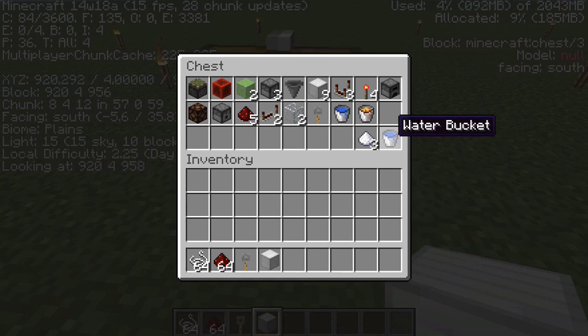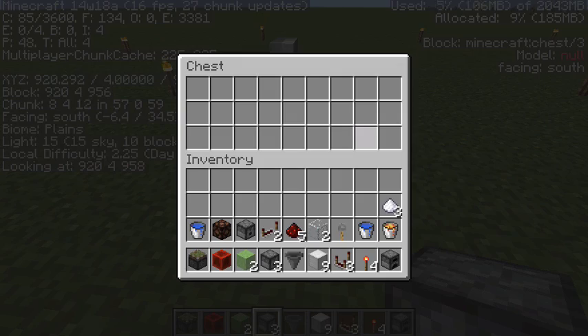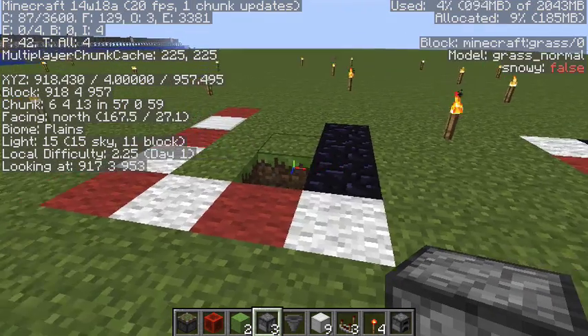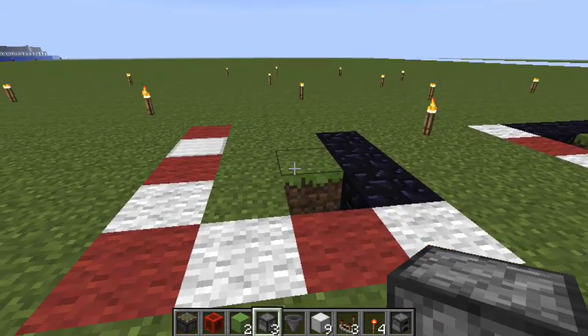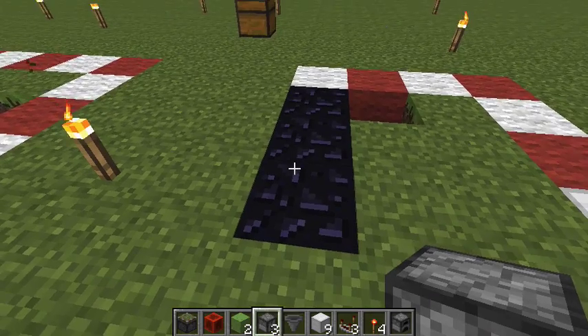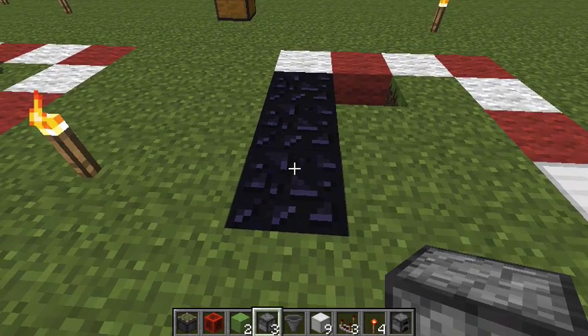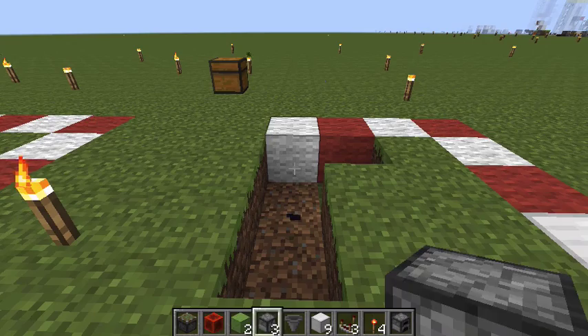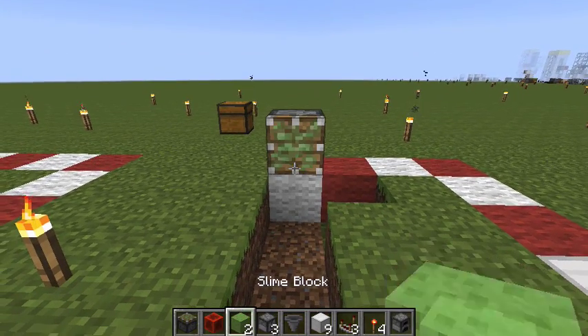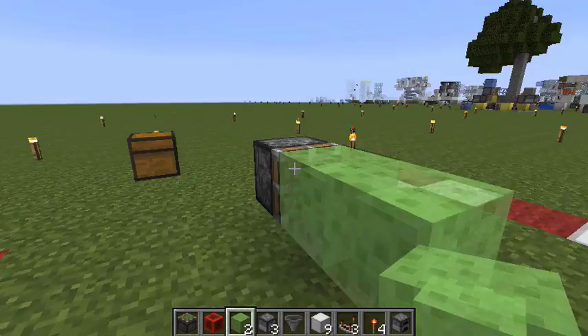I'm using water buckets here because they give off a stronger signal and they are not stackable. Now let's put all this in the inventory and we're good to go. Let's build this. I put down obsidian here — you can also leave it blank. Just important that there are no blocks beneath because slime blocks can't move the world.